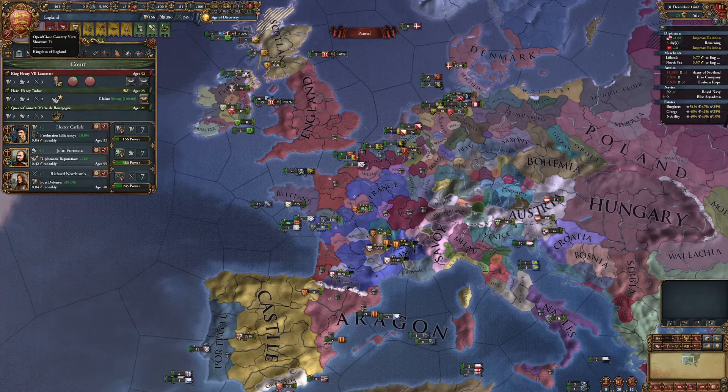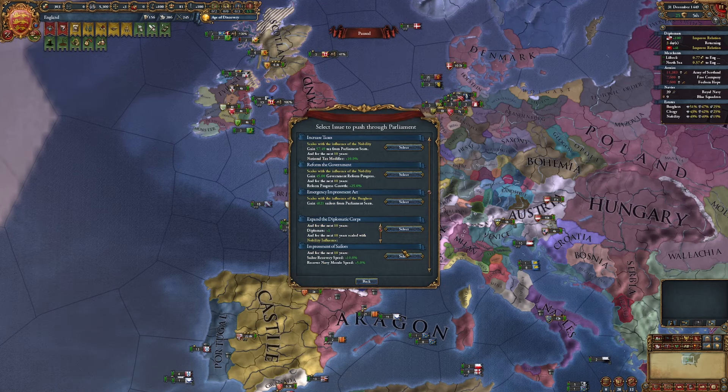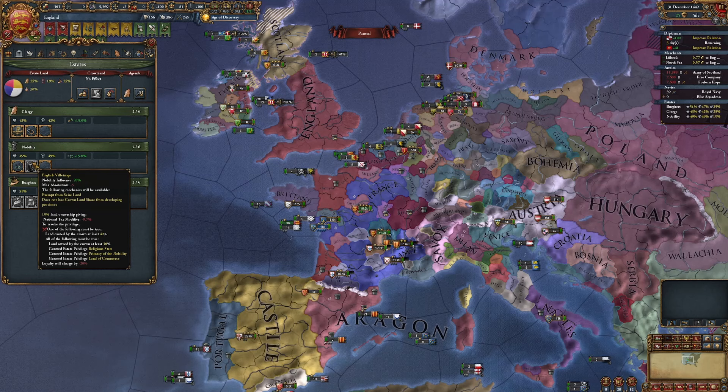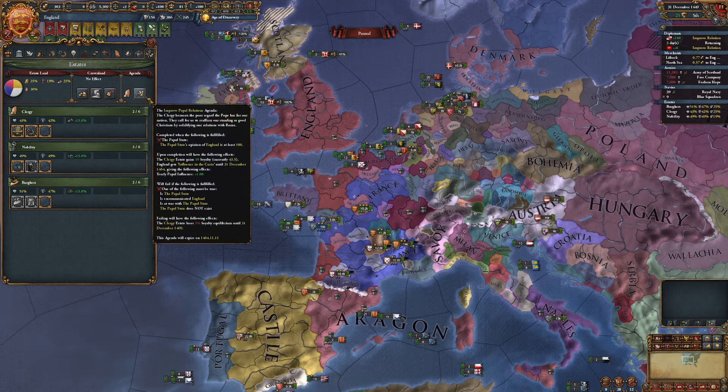One thing I realized after I did the last episode: I was being kind of stupid waiting for that debate to pop off that I needed to get the plus 5% crown lands. When I could have just seized land, and I probably could have seized land again and had the 40 crown lands I needed to remove the English civilian privilege. But I wasn't smart enough to think of that.